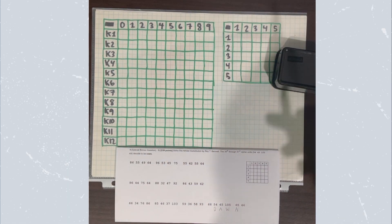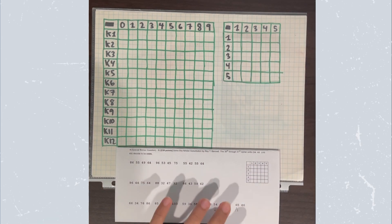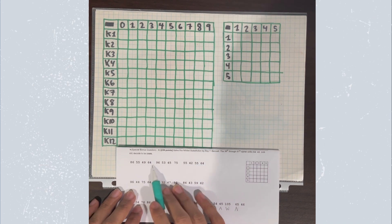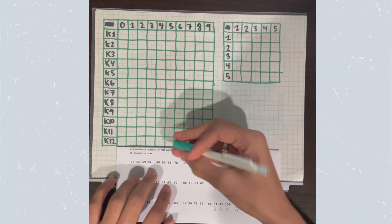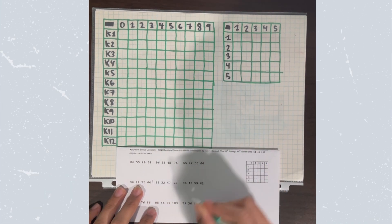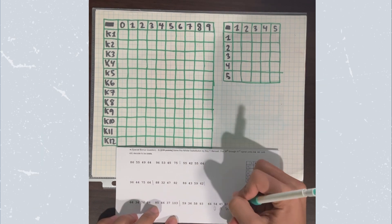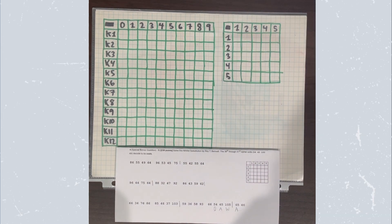We're going to be splitting this into eight different segments with eight characters each — groups of four and four making eight, repeated across all segments until we've divided everything into eight-character blocks.